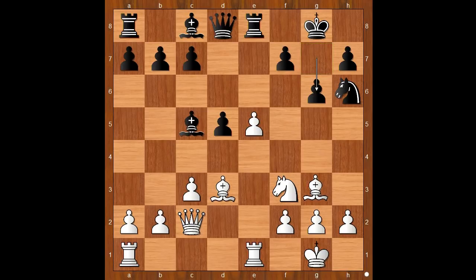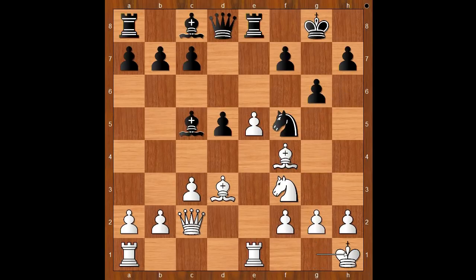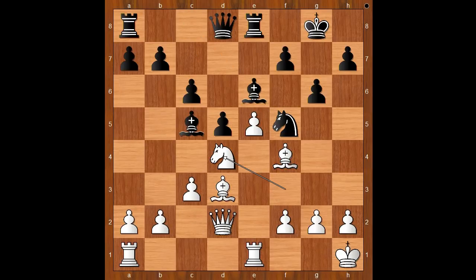How relevant is that? Bishop to f4, attacking the knight, knight to f5. King to h1, perhaps planning f4 at some stage. c6, queen to d2. Bishop to e6, knight to d4, queen to d7.